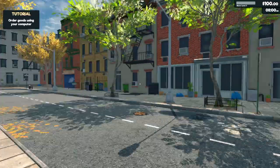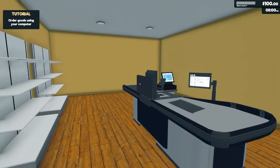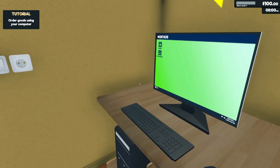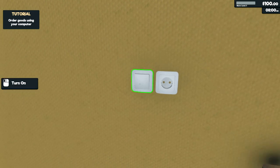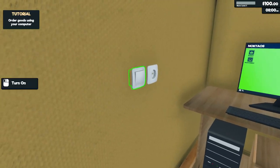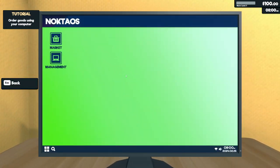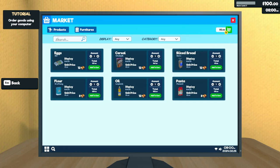Here we are on a quiet little street, and this is Super Prologue, our supermarket. I need to turn the lights on, purchase stocks. I've got shelves and a checkout register. This is very much Big Ambitions-like, isn't it? I'm going to market. How much money do I have? $100.